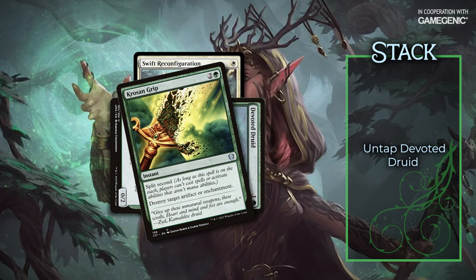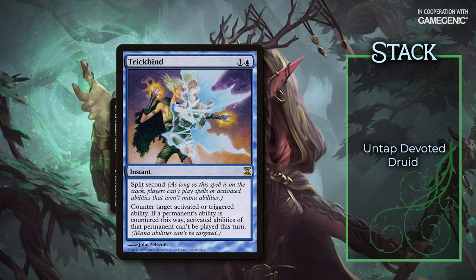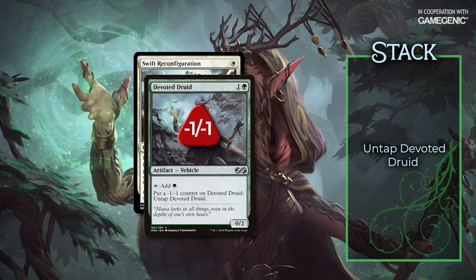The same goes for counter magic that counters activated abilities. Stifle and Tails End — no good here. Trickbind? That will work. Once the untap ability resolves, I've reset my board state. I've also got a green mana floating and I'm ready to repeat this process to my heart's content.